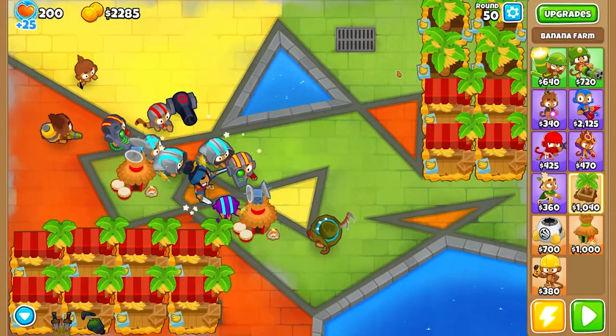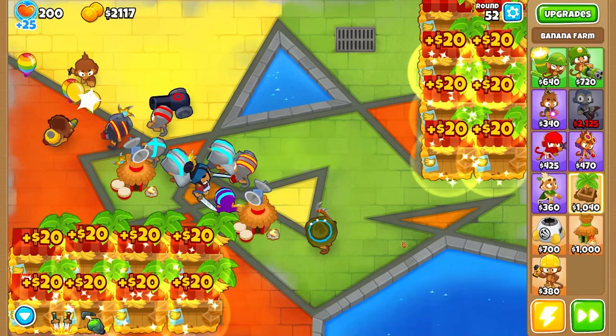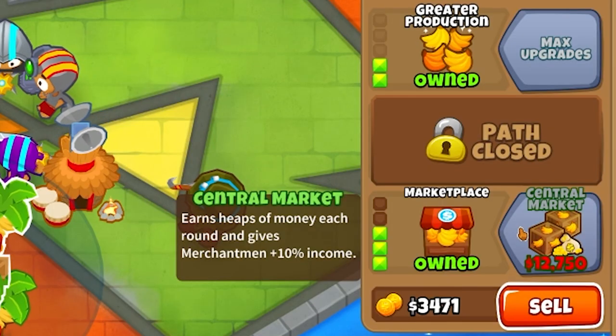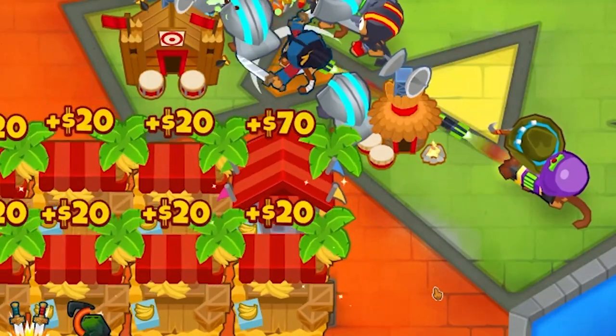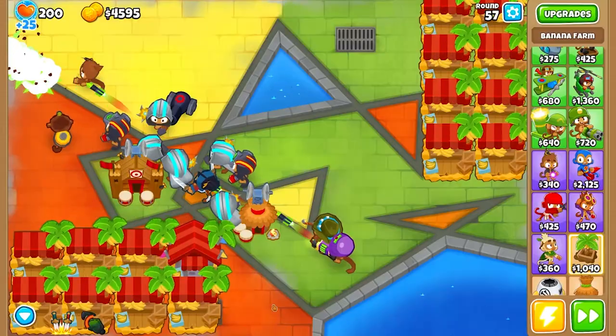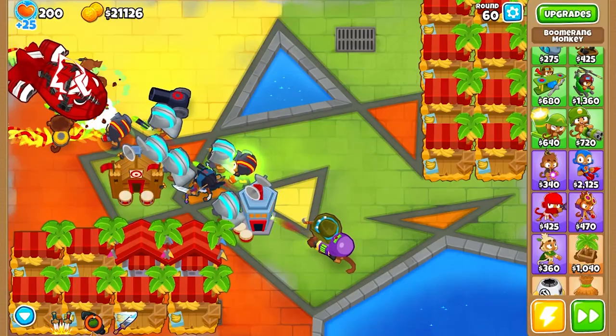Just four more to go. MOAB? Dead — perfect, thanks team. One more marketplace to go, and perfect. Oh yeah, I forget there's a whole tier four of these guys — maybe that's what I need to start saving up for. It's 70 per bump now. Oh my god, here's a BFB — hi buddy, gonna use an ability on you real quick.